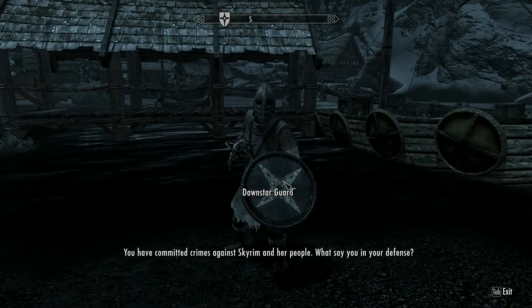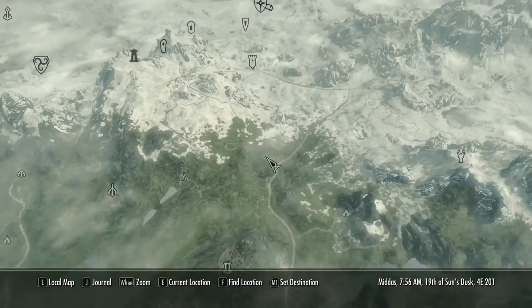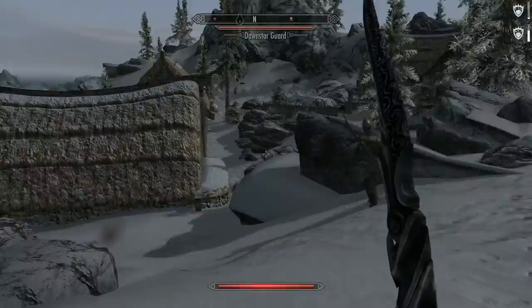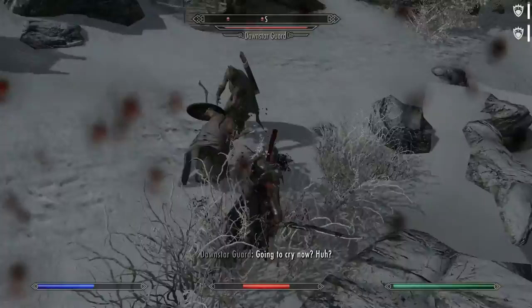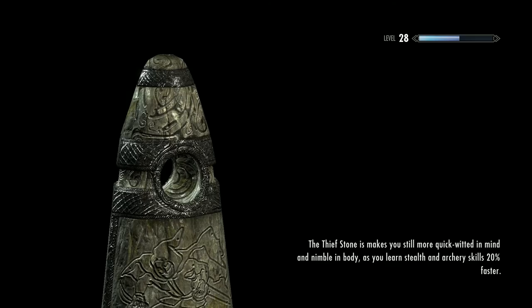You have committed crimes against Skyrim and the people — what say you in your defense? They were waiting for me. You caught me, smart man. Now come along, we'll take any stolen goods. Oh god — I just want to go to the outpost. Damn you, dragon! What the hell — I paid my bounty! They took my shield! Oh my god, this just went terribly. I paid them and they still attacked me.